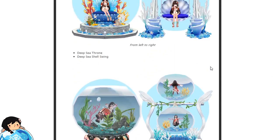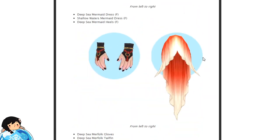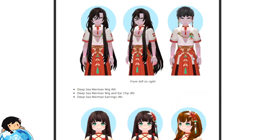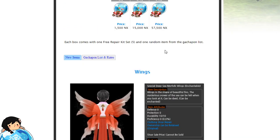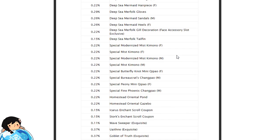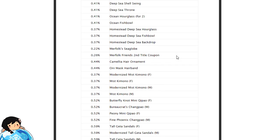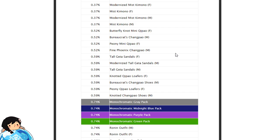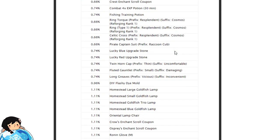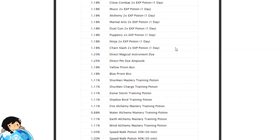As for my thoughts on this Gachapon — I like the chairs, but everything else seems kind of bleh. Not a super big fan of the wings. There's also the usual random stuff: dyes, titles, training potions. That's what I see so far. I really don't know what to expect.